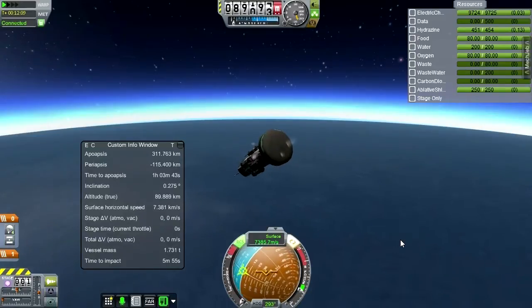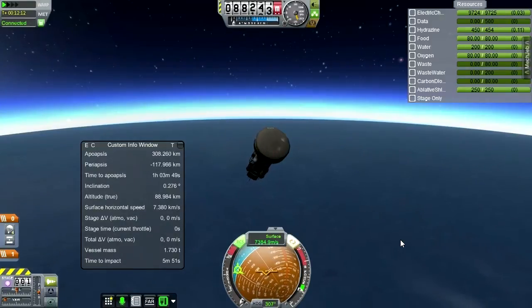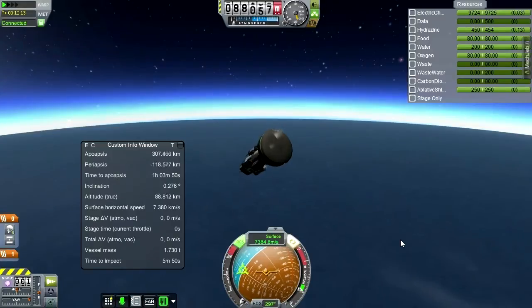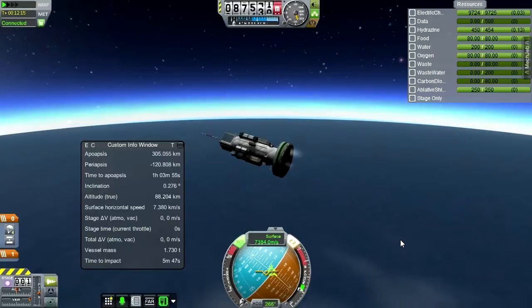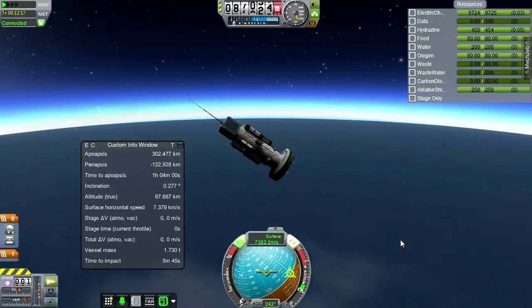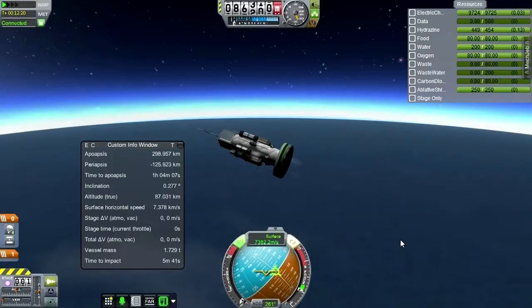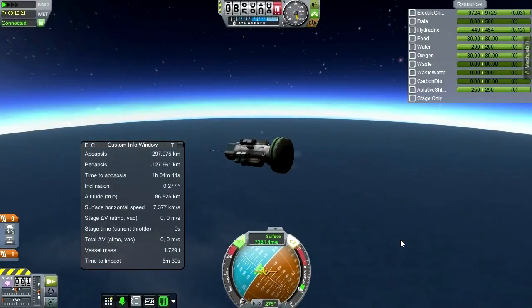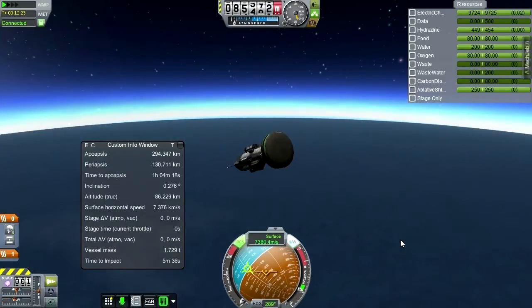These little RCS pods aren't the strongest things, but they shouldn't be anyway — it's better to have it realistic. The atmosphere itself will tend to have our bottom end enter first. The center of mass is certainly on that end of things. Maybe I should just turn RCS off at this stage, because it might be complicating matters. Oscillation's bad — let's keep this stable. Time warping will just make it worse.